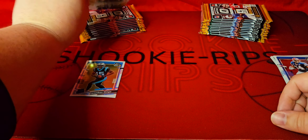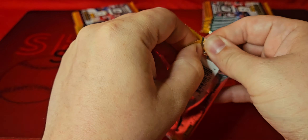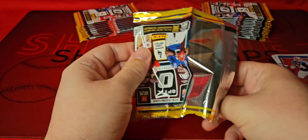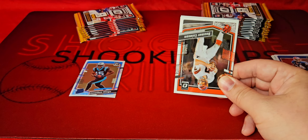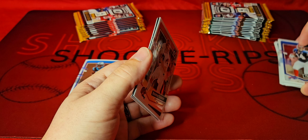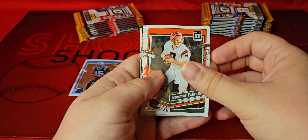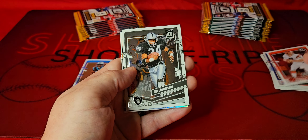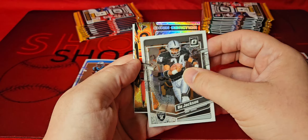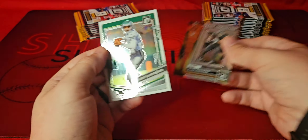You'd like to see, especially in a retail box, at least one rookie every pack, even if it is a repeat, because a lot of people don't buy these as whole boxes. Grabbing a single pack — can you imagine paying five or six dollars and getting all vet base cards, not even a hollow? That'd be definitely disappointing. Looks like we got a Chain Reaction — there we go, that's a nice one. We got a rookie: Bijan Robinson. We'll take that for sure, we'll sleeve that up.